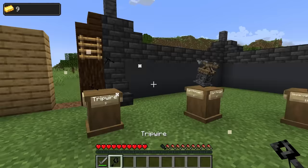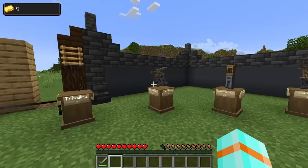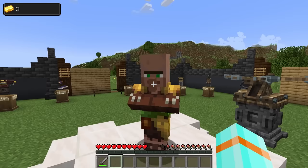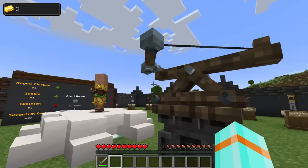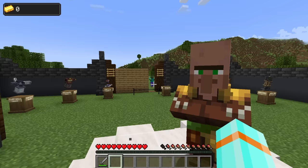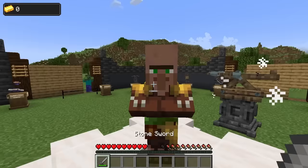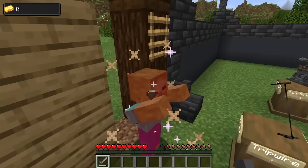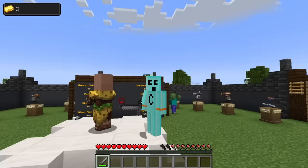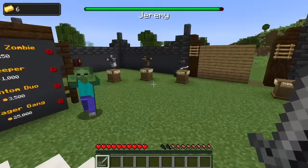Let's go ahead and buy our first upgrade, our trip wire. We can place this down to stop mobs and slow them down for a second. And we can buy ourselves a dart thrower. I'll place that down right there, and that should automatically protect Jeremy a little bit. Feel a little safer, buddy? Well, maybe not with an arrow pointed directly at you. Let's take on a couple more zombies and chickens. The trip wires worked! I have automated the process.